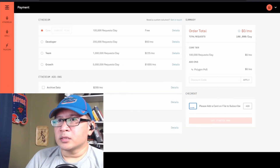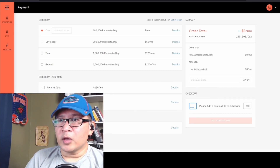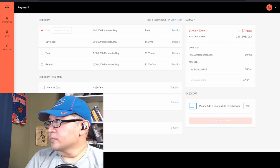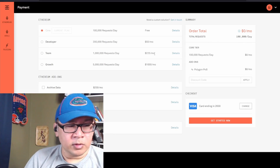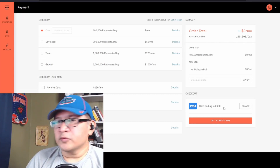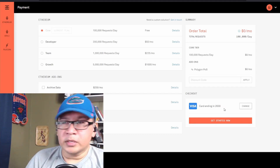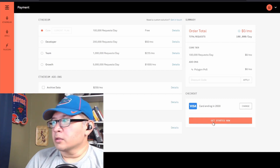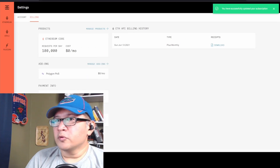Moving my camera over here — you can now see that it says 'Please add a card on file to subscribe.' So this is the caveat you need to deal with, which is why I have an app like Privacy to give me a number for something like that. I'll go ahead and do that. All you have to do is put in the number — you don't have to put in any of your personal details. They just wanted the card number, the three-digit CVV, and the expiry. Once that's done, you click 'Get started now' and there you go — you're green.